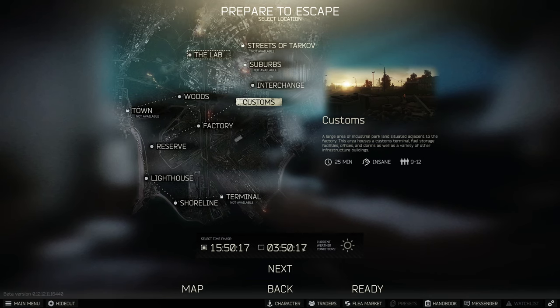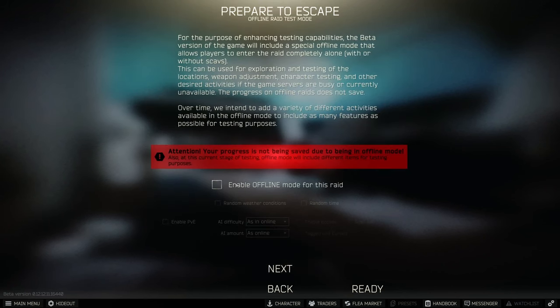Then you can choose a time — they're always going to be 12 hours apart. 0300 or 0350 is going to be nighttime, and it's dark during the night, so do not accidentally go into a nighttime raid unless you have a flashlight or night vision. Choose daytime, and for the first few raids where you're learning the map, you're going to want to enable offline mode. Don't bother with random weather or random time since you want daytime on a consistent map.